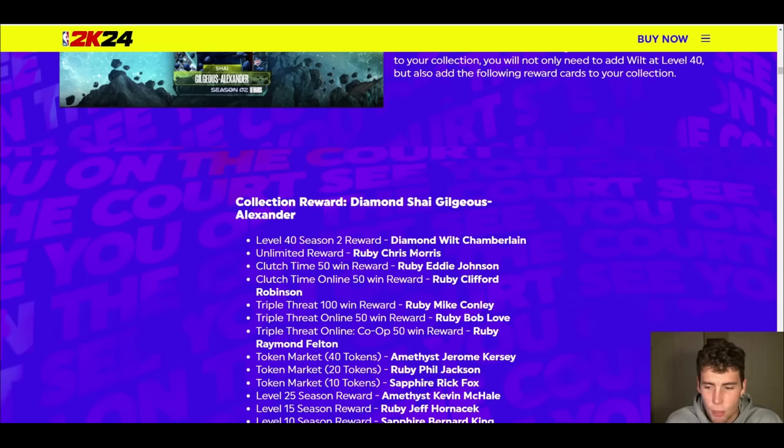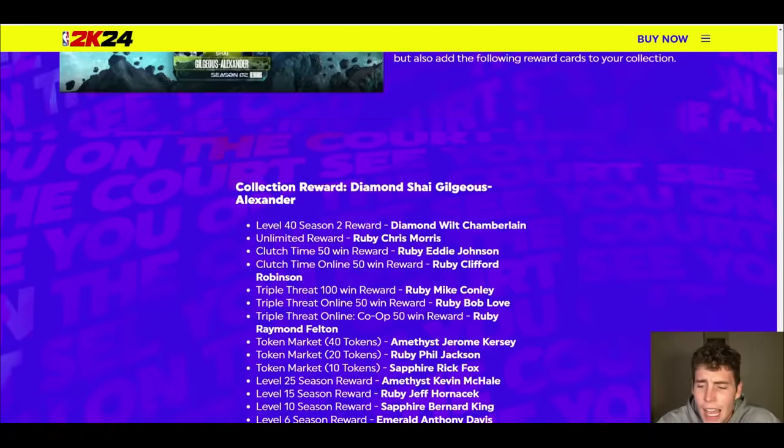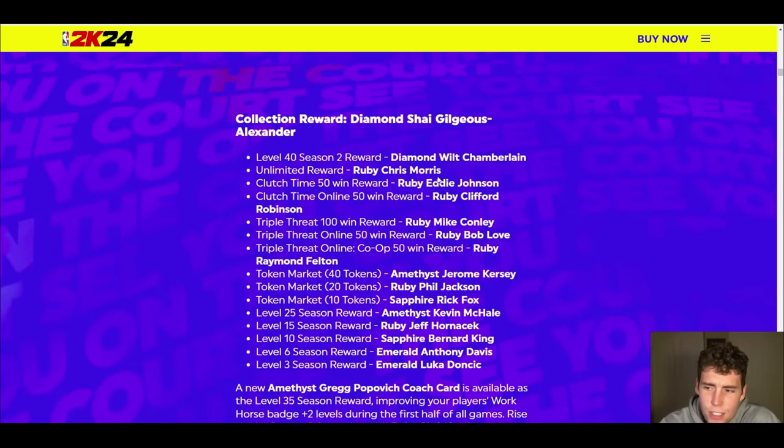At level 25 you get Kevin McHale, level 15 is Jeff Hornacek, sapphire Bernard King at level 10, emerald AD at level 6 — might be okay for an emerald — and then Luka at level 3. Out of all these, Chris Morris is the only card I think is going to be absolutely elite.